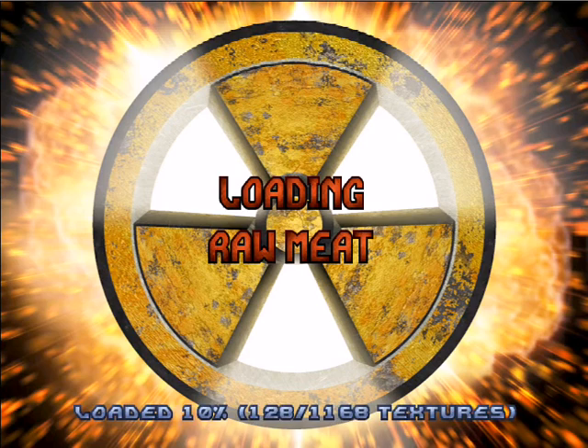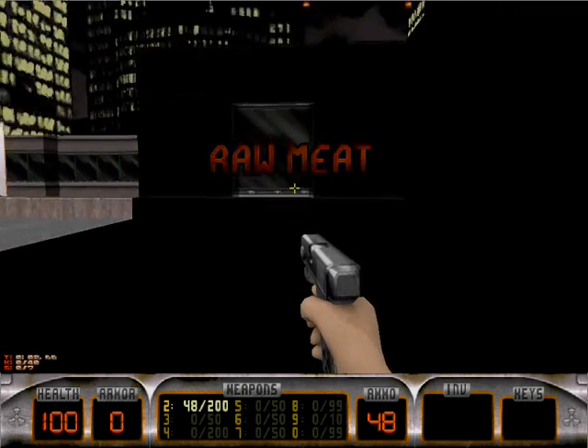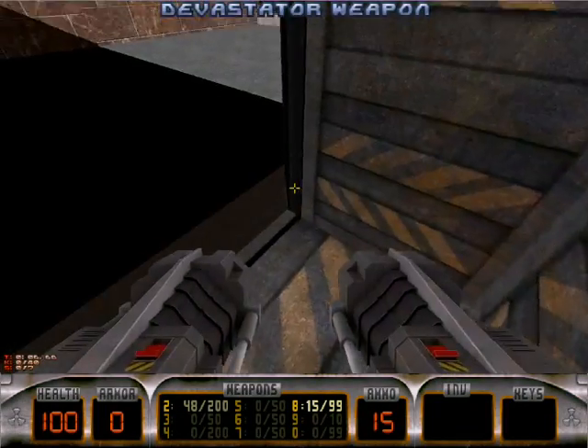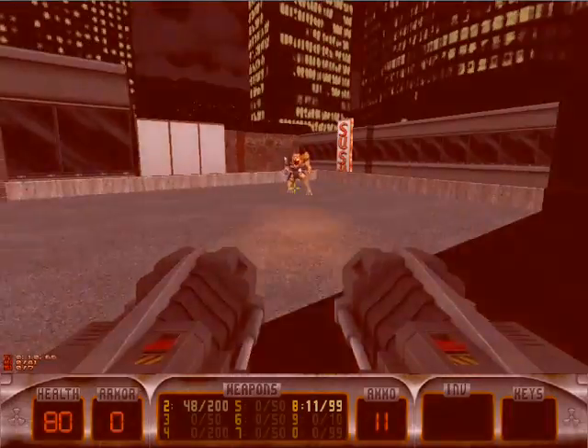First level is Raw Meat. We're now back on Earth, so we're no longer Space Duke. First thing to do, run to this door on the right. Look at that beautiful Devastator — that's the first weapon they give you. You know something's up when they do that.